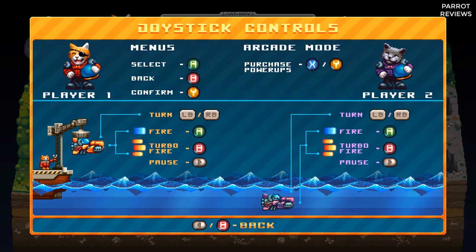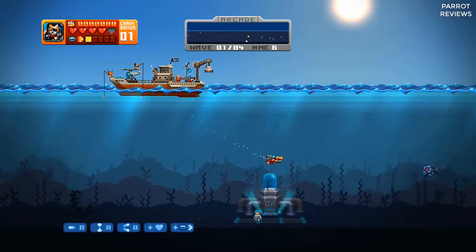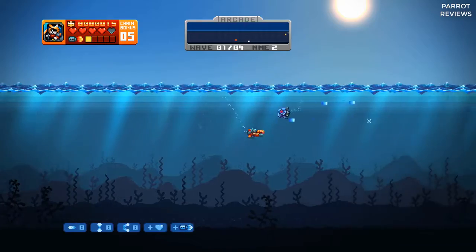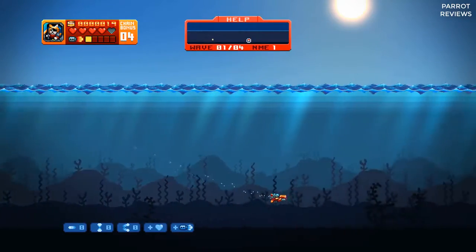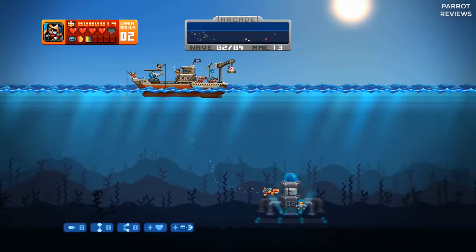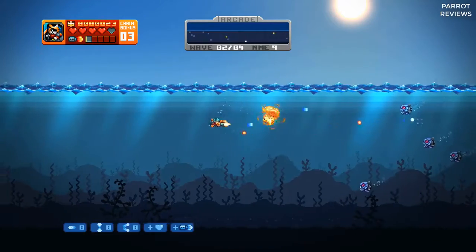That includes the sound effects and music. On the main menu, the confirm sound has got a little cat mew mixed into it. In-game, sounds are suitably catty and watery, and the frequencies are split up in ways that mean you can easily pick out the warnings and alerts above the firing, music and explosions. On their own, some of the impact sounds could sound a bit harsh, but when you play them with the music, it all fits together perfectly.